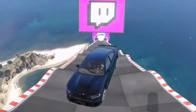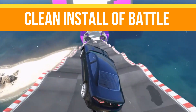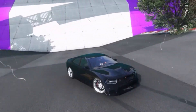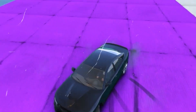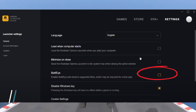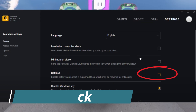The next method is a clean install of BattlEye. If the above method doesn't work, follow these instructions to reinstall BattlEye. Launch the Rockstar Games Launcher, go to Settings, and ensure the BattlEye option is checked, then close the launcher.